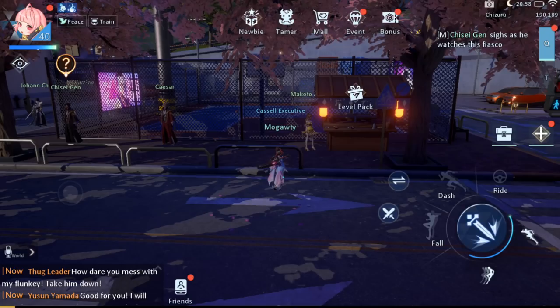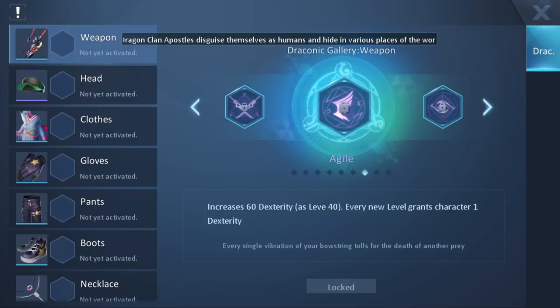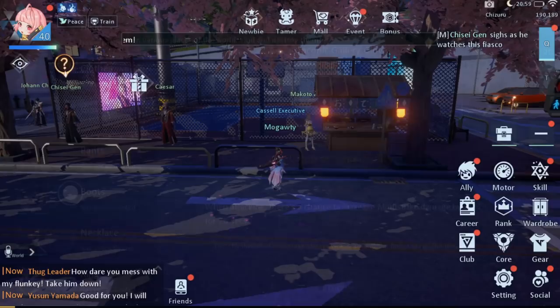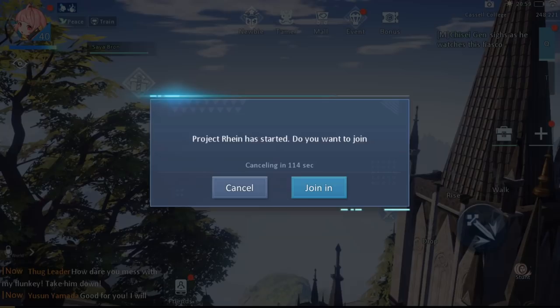We've unlocked our pilot license. Also got a level pack — hitting level 40. You can equip different draconics in each different slot and extract a draconic from a piece of gear to unlock it. These seem to be like sort of passive skills. There are so many different things — one for each slot: clothes, gloves, pants. It's going to take a while to get used to all that stuff, but glad it's there. Now we can ride here and go up. Awesome — we couldn't do that before.